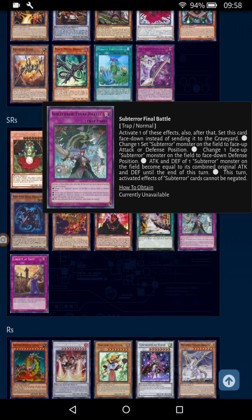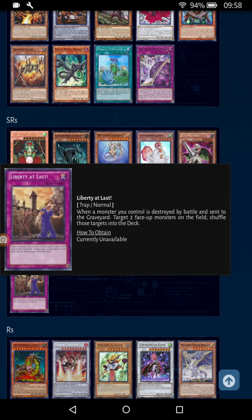The last SR is one I've used fondly — Liberty at Last. Essentially, when you're attacked by battle, target two face-up monsters and shuffle them into the deck. That is the one place cards do not like to be — in the deck. The only problem is Black Rose Dragon can make it useless, same as War of Dimension and other battle phase traps. But your opponent's not always going to have Black Rose Dragon, so Liberty at Last is probably going to be a better card than most traps we've gotten so far. It's going into my deck.